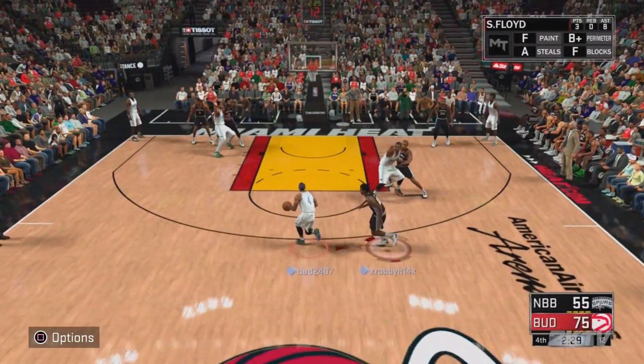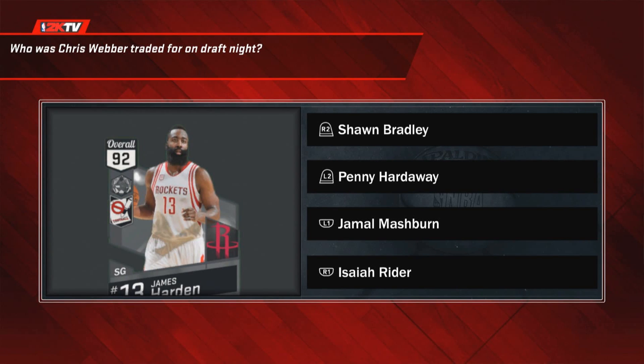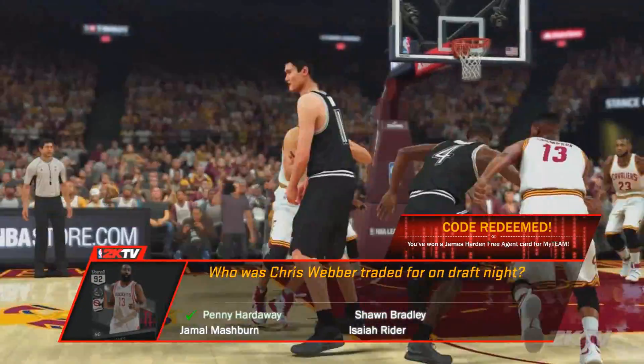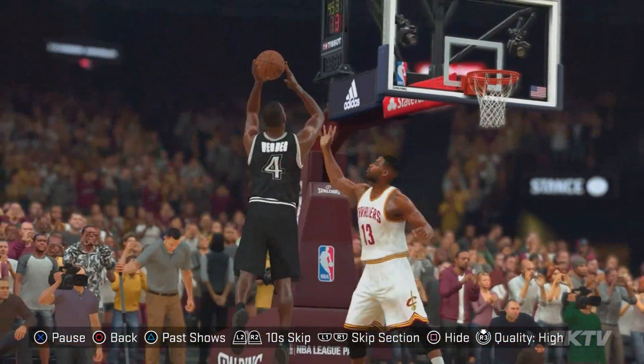The question, as you guys can see on the screen, is: who was Chris Webber traded for on draft night? The options are Shawn Bradley, Penny Hardaway, Jamal Mashburn, and Isaiah Rider. The correct answer is Penny Hardaway. For me the answer was option one — I'm not sure what button it will be for you, but just know the answer is Penny Hardaway.